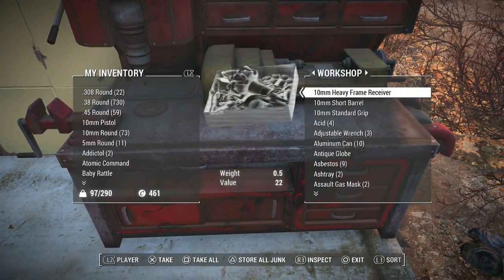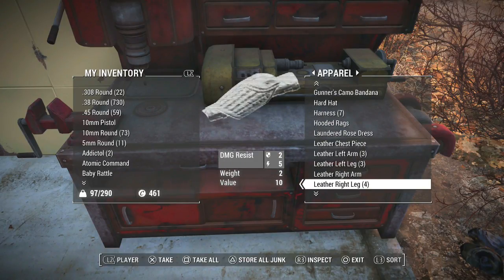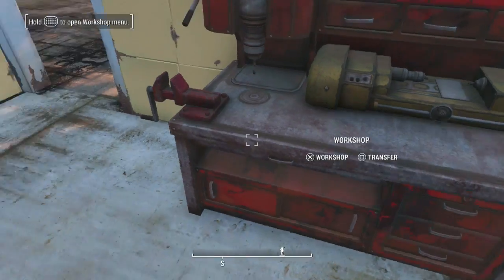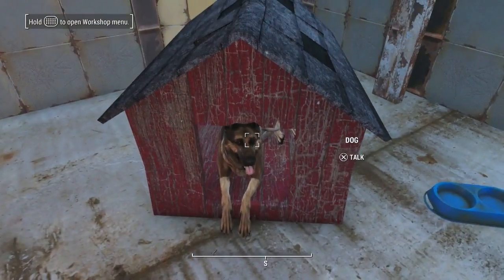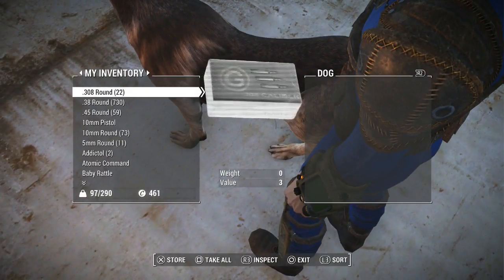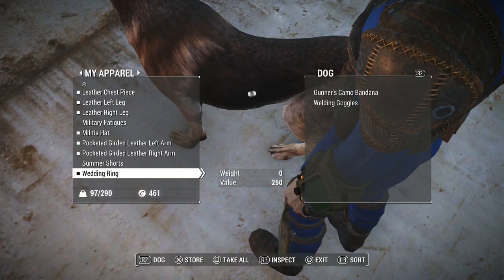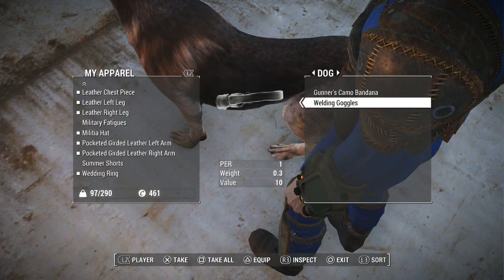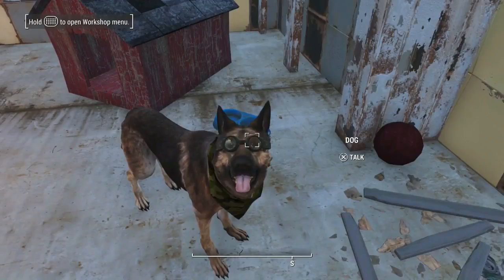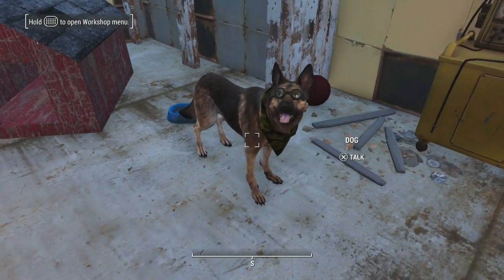Let's see if we have any gear we can give to him. I want a bandana and some goggles. Let's go to apparel — we got a bandana right there and welding goggles. Hey boy, we're going to go to trade and swap some things around, Dogmeat. Let's give him the bandana and these welding goggles, equip and equip. Oh my gosh, he's so cute! I need to get him a red bandana to match his ball in his house, but this gunner's one will work just fine for now.